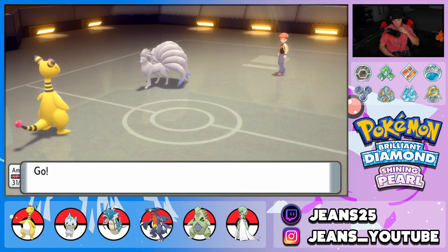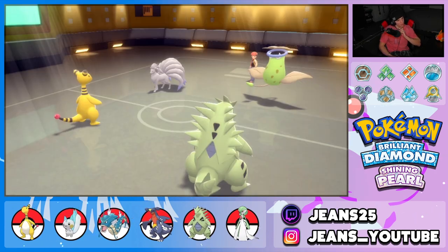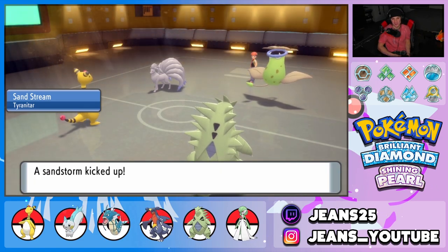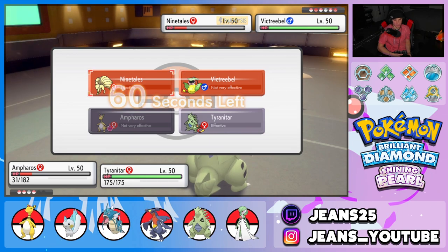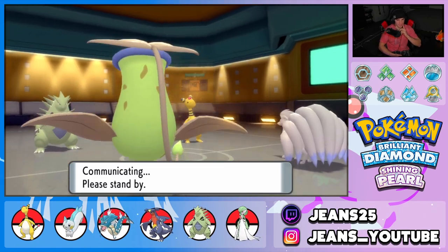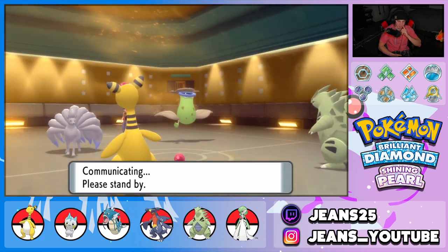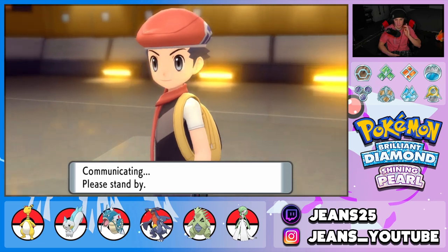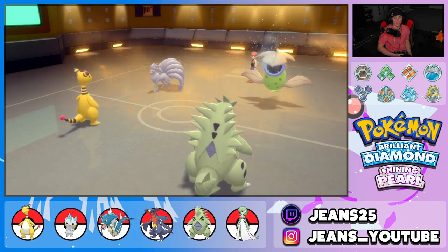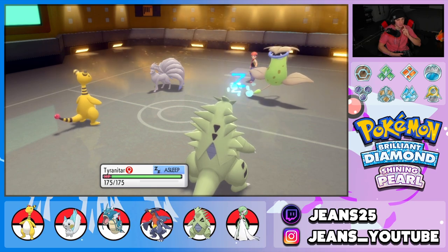I bring out Tyranitar to change the weather and could just drop a Rock Slide and Volt Switch out. He brings out Victreebel — there it is, alongside the paralyzed Ninetales. Sand Stream pops — no more Drought. Victreebel is concerning, but Ninetales is slowed by paralysis. I double down into Victreebel — but the real question is whether it outspeeds Ampharos. It might outspeed Ampharos but not Tyranitar. Ninetales protects — smart play. Victreebel uses Sleep Powder, faster than my Tyranitar.